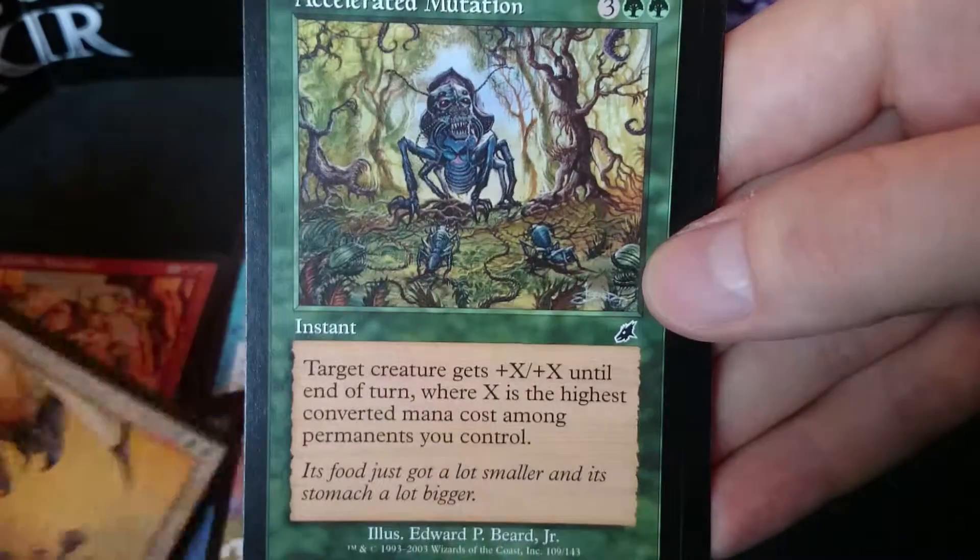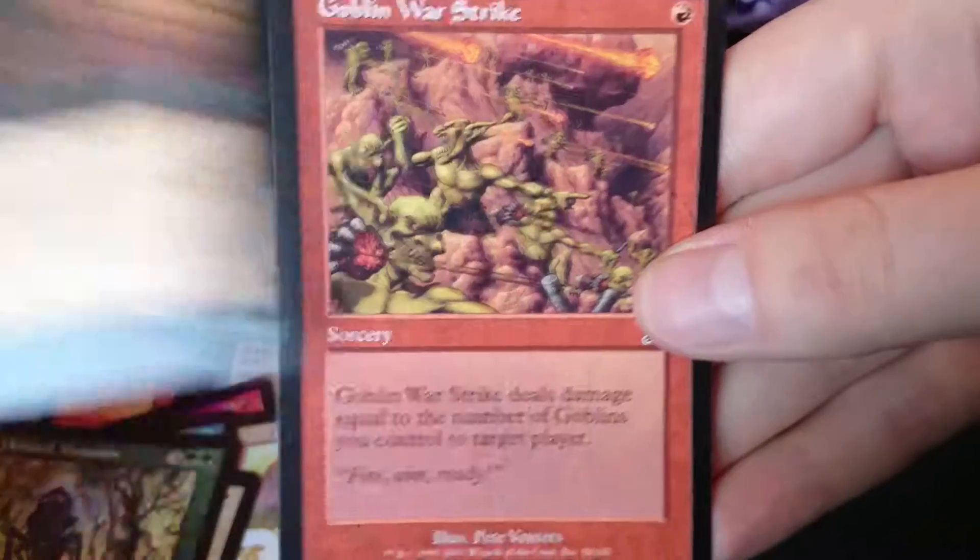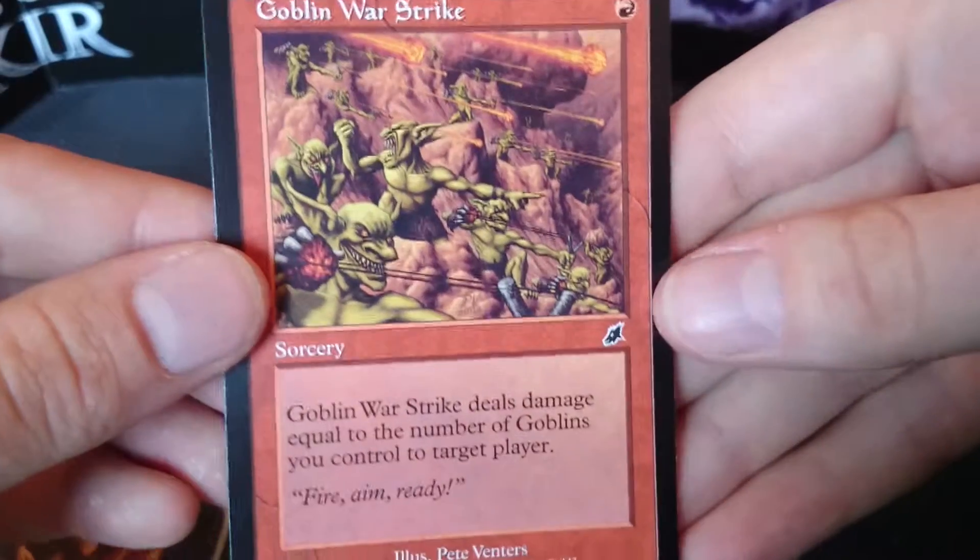Avon Liberator, Accelerated Mutation, Zombie Cutthroat, and a Goblin War Strike.